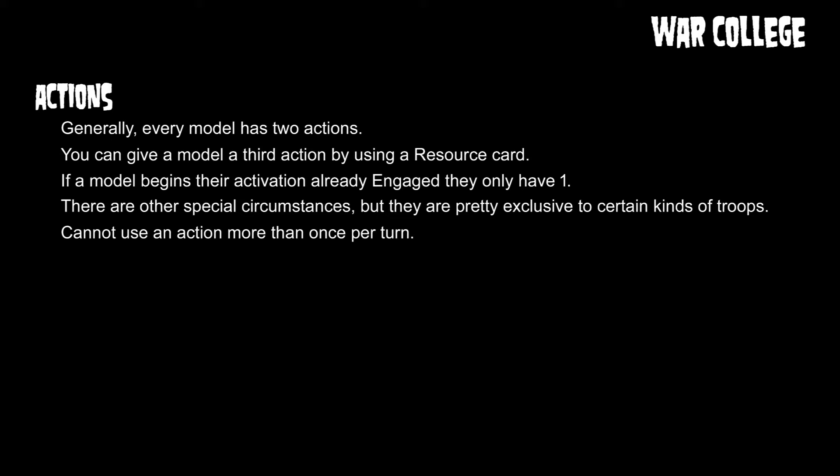You can give a model a third action by using a resource card, but you cannot use a resource card to give an extra action to a model that already has more than two actions. If a model starts the turn engaged with another model — within close combat weapon range — then you're going to only have one action. You can burn a card to get another action in that case. Also, you cannot use any one specific action more than once per turn.